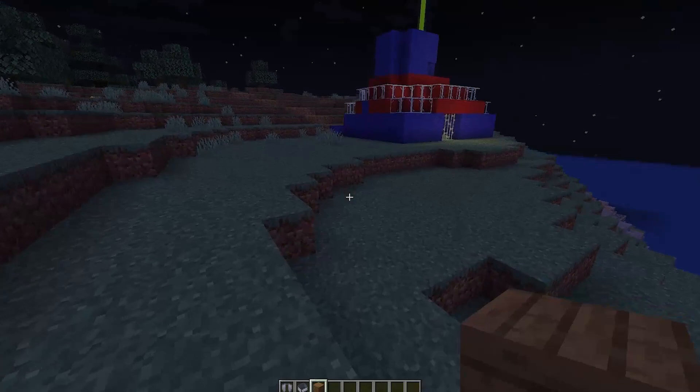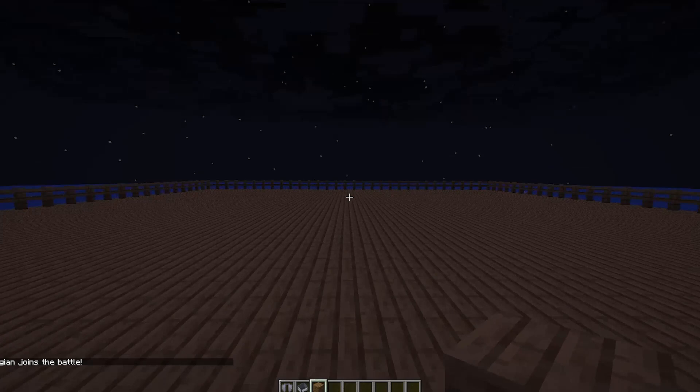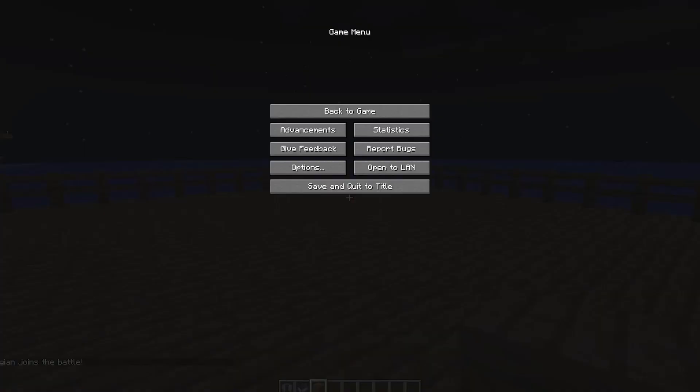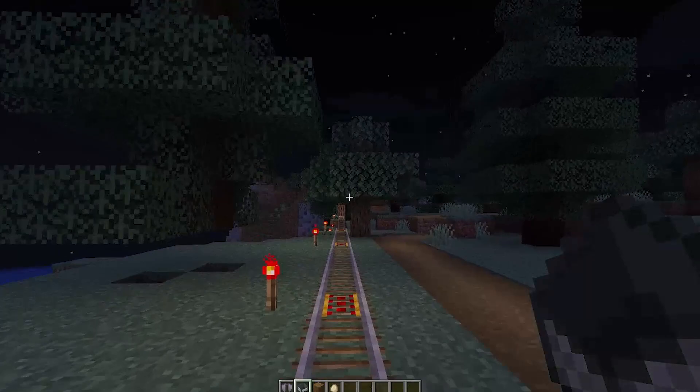Near the mountain, we have an arena. The command block sets you in survival mode and gives you a sword. I remember my friend trying to beat me, but he never could because he had a massive skill issue. I decide to get on the railway again so I can show you more of the world.